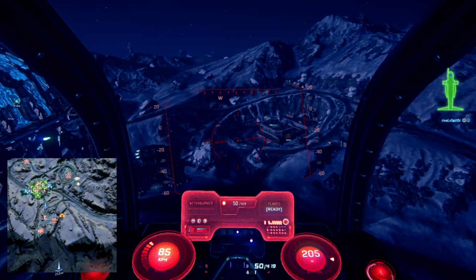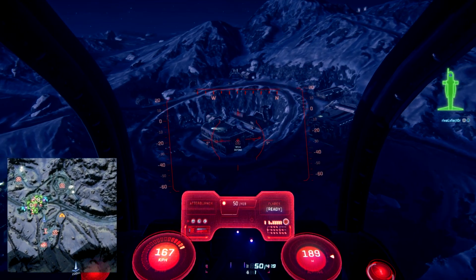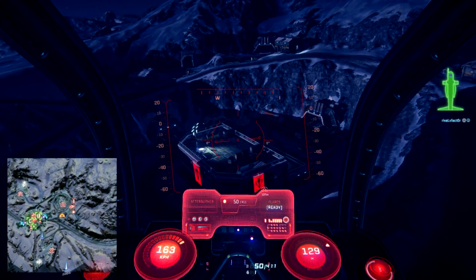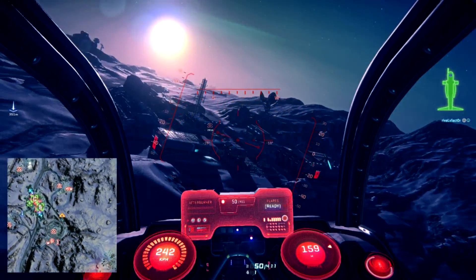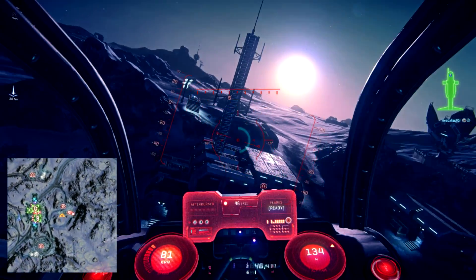This big dome is a Biolab, and there are a couple of tricks you need to know about the way these are laid out. See this icon I'm pointing at? That's a cap point, and it can be used to catapult your team into the base. There are multiple cap points — typically surrounding a Biolab — indicated by this icon, and those are simple cap points.